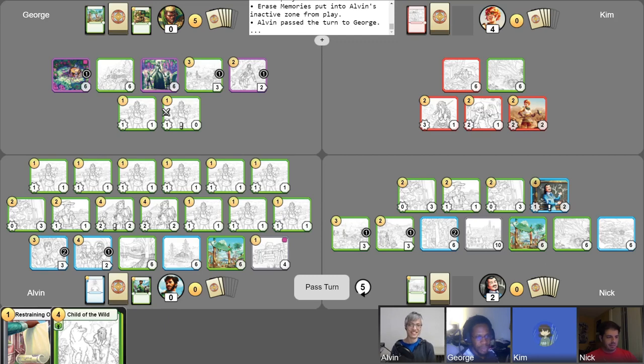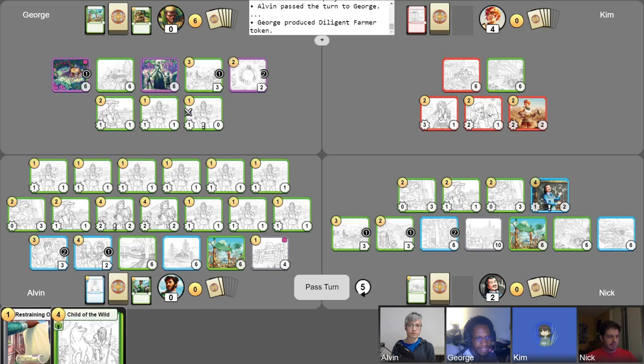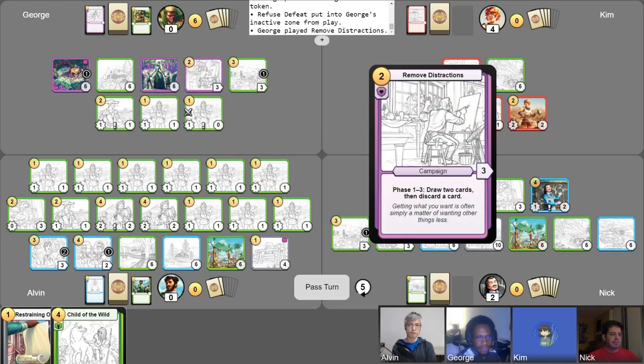Let's get this phase one Work the Fields and produce myself a Diligent Farmer token right now. You give this man a gold and he goes up gold. I activate Diligent Farmer — that's fantastic. Remember this? Guess what? This Diligent Farmer is going to be able to never be defeated in his life. Well, he can still get stung by bees, but he can resist javelins now. So, remove distractions for two gold. Did I use my free draw yet? I do not believe so.